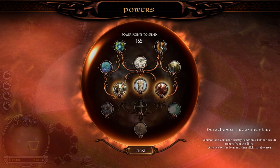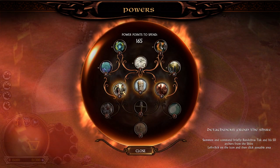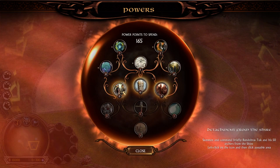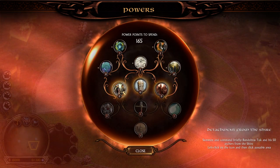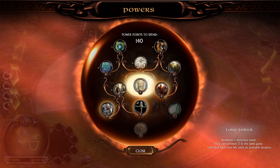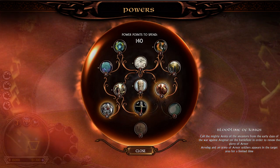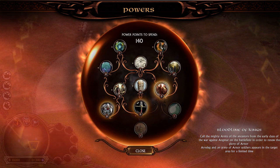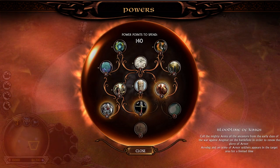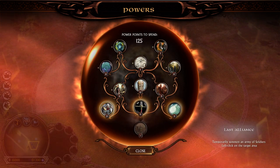We also have the Hobbit Summon — a detachment from the Shire summons Bandobras took and his 50 archers. Again, it's very important: the mods are not meant to be balanced because they are mainly played by casual players, so it's about fun. We have the Lone Tower, and then the Bloodline of the Kings — calls the mighty army of the enchanted from the early days of the war against Angmar. Arvelek and an army of Arnor soldiers appear in the target area for a limited time.